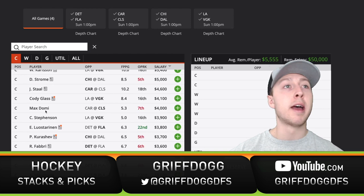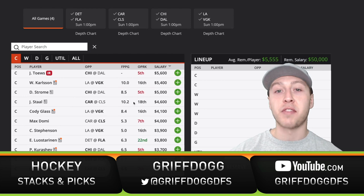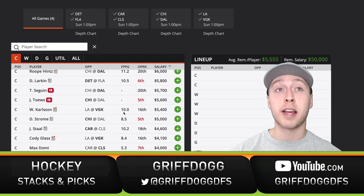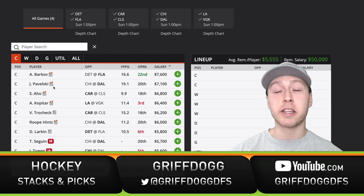One guy who sticks out right away is Max Domi at $4,000 — he played with Patrick Laine last game, which is intriguing, but they are playing the Hurricanes, one of the better defensive teams. Jordan Stahl also sticks out with 10.2 DraftKings points per game at $4,600. Maybe William Carlson with 10 points per game. But the guys really sticking out to me are at the top: Barkov and Pavelski. Florida are heavy favorites against Detroit and Dallas is projected to win in a game with an implied total of six goals.